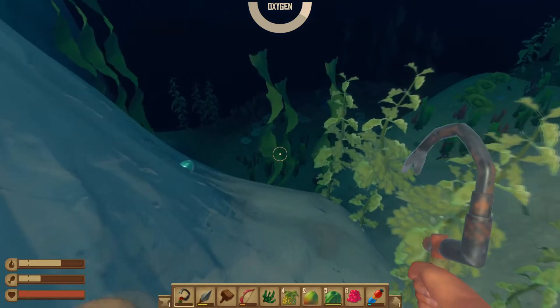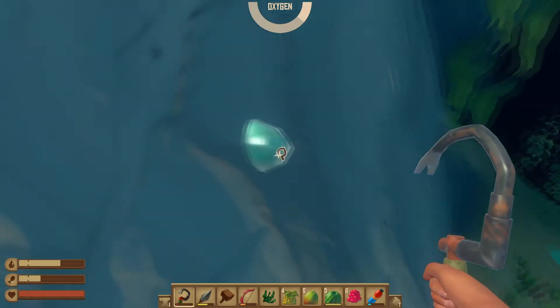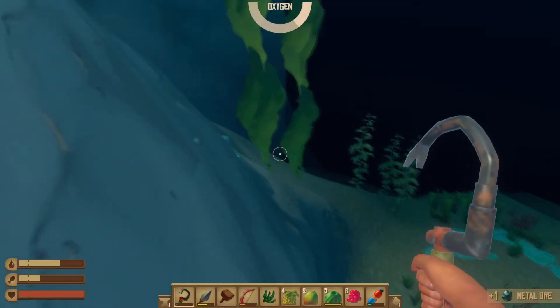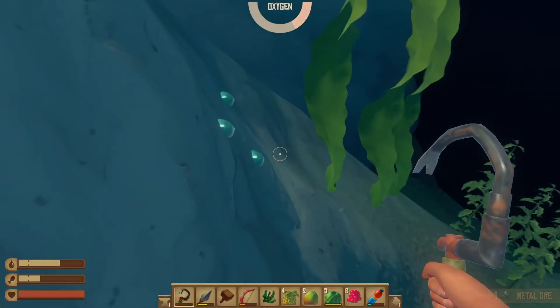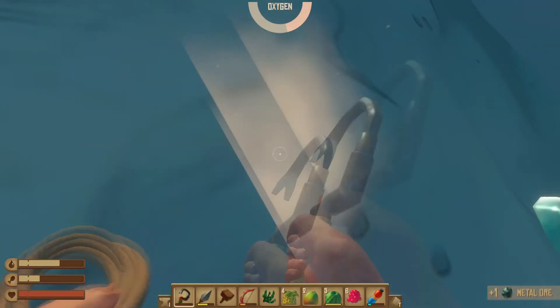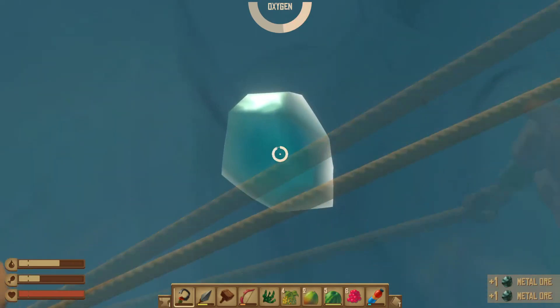You're going to want to look kind of on the side of the mountains. See, there's one right here — this is metal ore right there. Here's a cluster of them right here. They're kind of in the side of the mountains, not really on the ground, just on the sides like this.